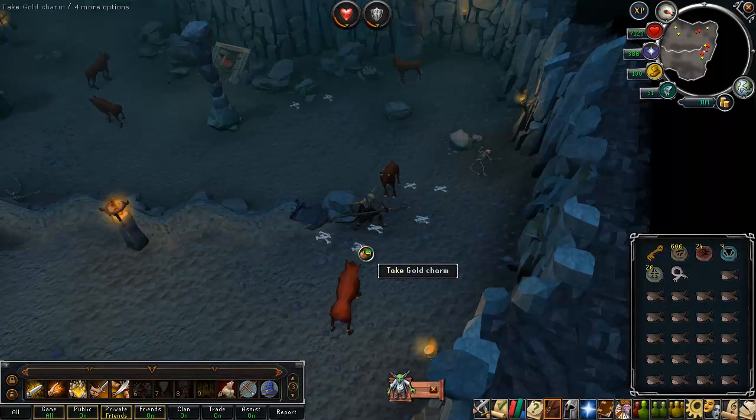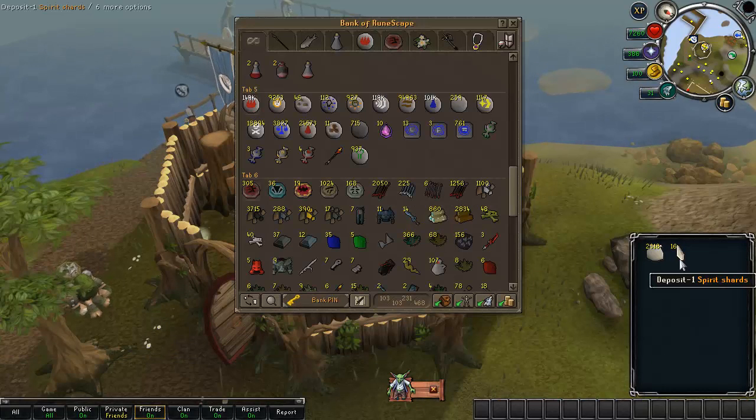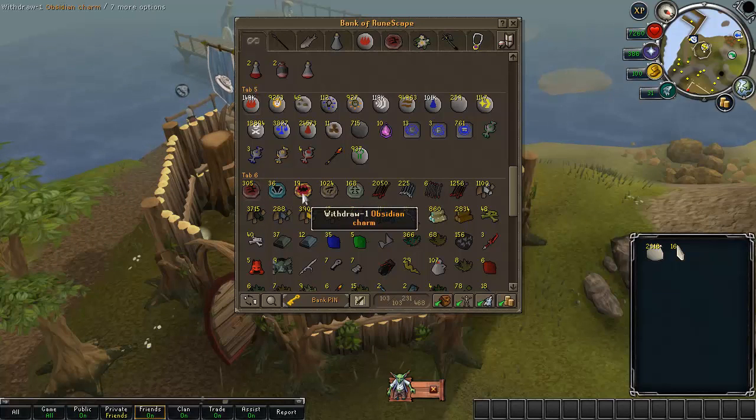I'm going to do some summoning, so I'll collect up the rest of the charms, kill a few more, and head over to Taverly. I'm back at Taverly Bank now — just going to hop into the bank. I need to stock up on some spirit shards. I'm on about 2.3k pouches so I'm fine there. In the loot tab for the SGS series I have 305 crimsons, only 36 blue charms, 19 obsidian charms, 1024 gold charms, and 168 green charms.